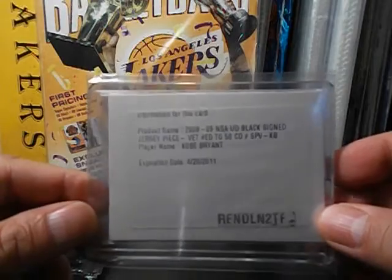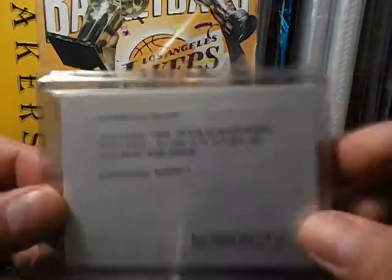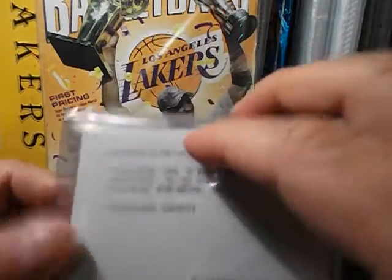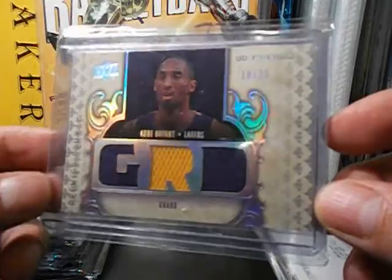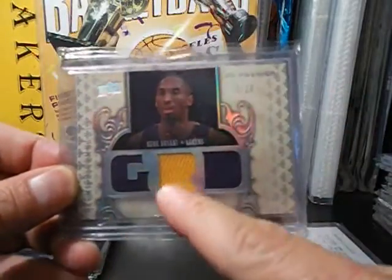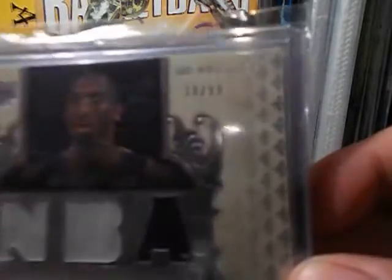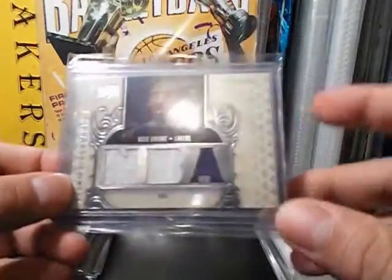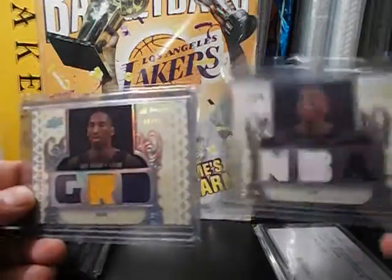I'm still keeping the UD Black signed jersey redemption card, but I'll show you the card I got from it. After three years I requested a replacement and Upper Deck replaced it with a really nice card — I'll show you later. Premier, one of my favorite products for 08-09: the numbered-to-25 version showing the position GRD, and the NBA version numbered to 299. There's one more showing LAL numbered to 250 — I'll be needing that card to complete the set.